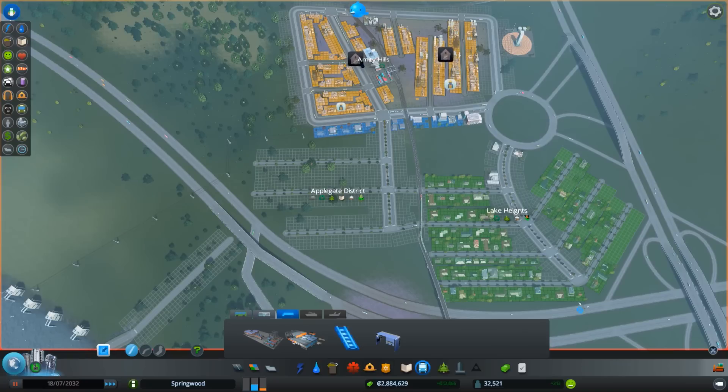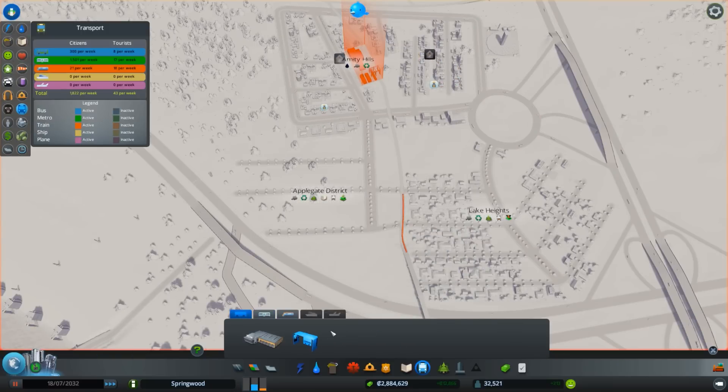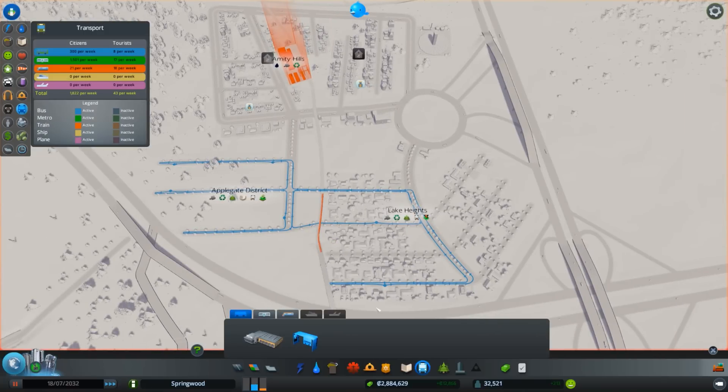Okay, water sorted. Now we're going to bring in a bus line. Let's set stops here, here, here, through the suburban area, let it cruise all over the place, and finish the line. We should pick up those people too. Create a line, go here, there, and back — let's see how that does.